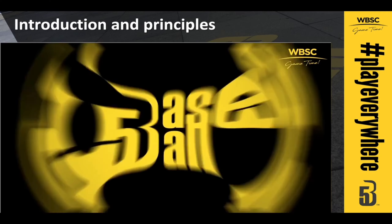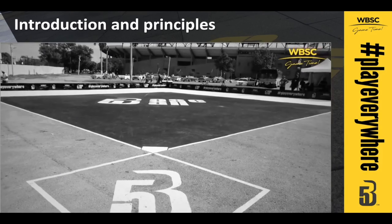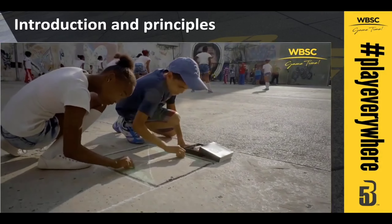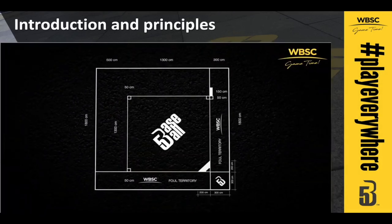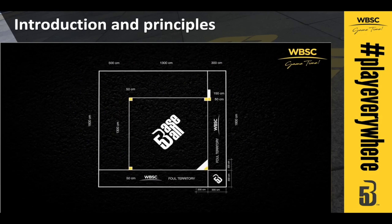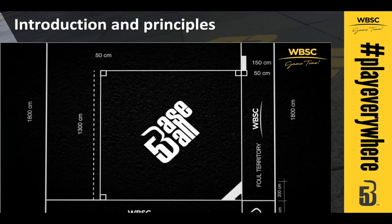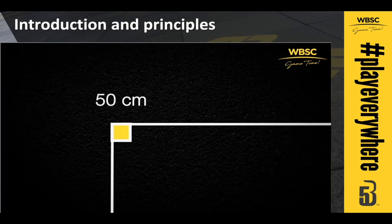Ready to learn more? Let's start by having a look at a Baseball 5 field. Keep in mind the dimensions we discuss are ideal for competition, but they can be altered based on the needs of your specific space. The infield has a square shape with a base in every corner. The distance between bases is 13 meters. The ideal shape and size of the bases is a square of 50 centimeters per side.